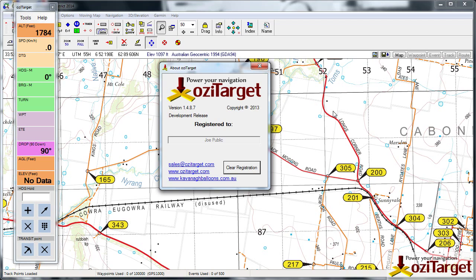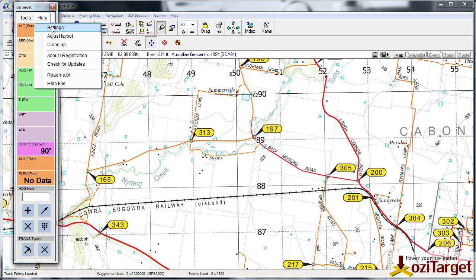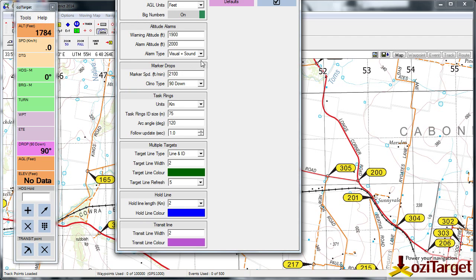Hi, welcome to iZTarget. This is a quick recap of the features in 1.4.8.7. The first one we're going to look at is the altitude alarm, so if we go into settings now...